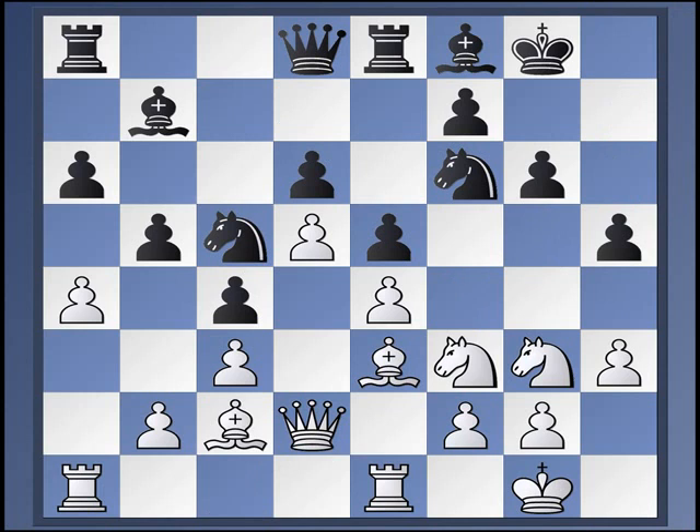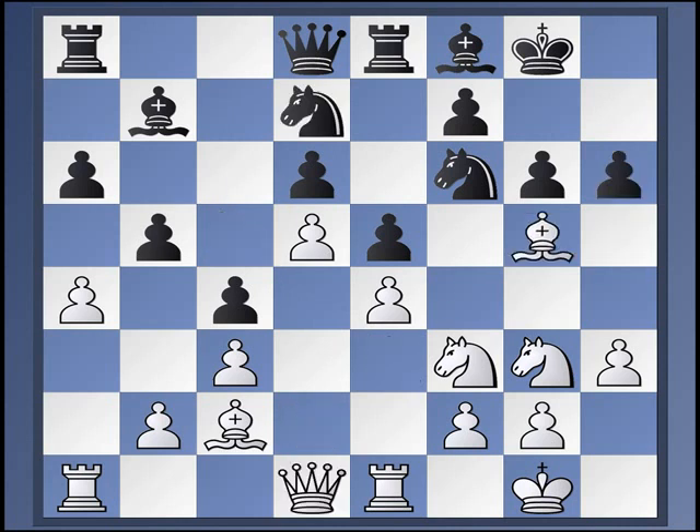The usual choice here is Bishop G5, but Kaufman suggests that Bishop takes C5 has been annoying lately. He doesn't like the setup that Black gets with White having a protected passed D5 pawn and Black's queen-side majority being crippled due to the double C pawns. So bear that in mind — it's at least an interesting way for White to continue. Kaufman suggests Bishop B7 here instead.